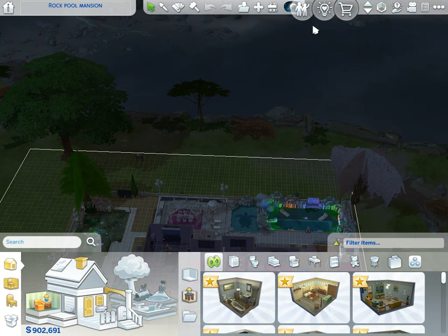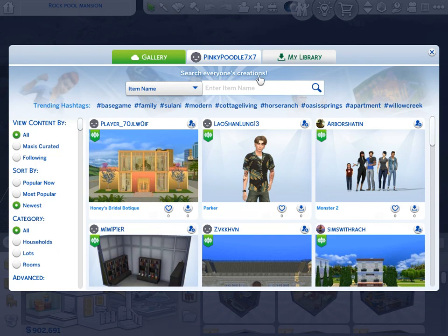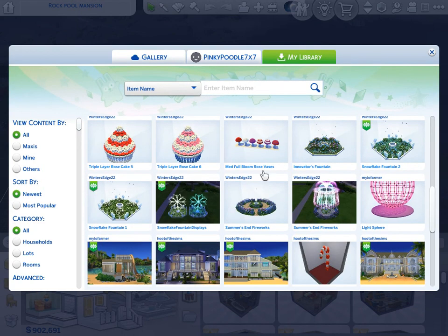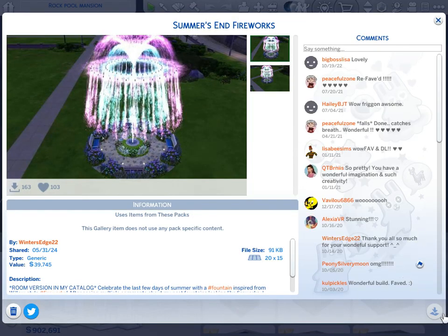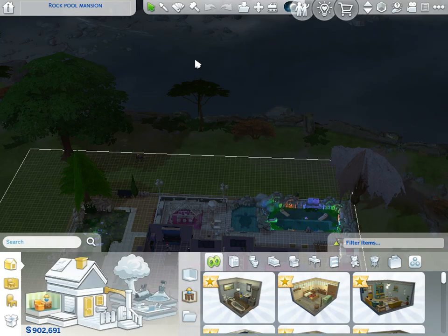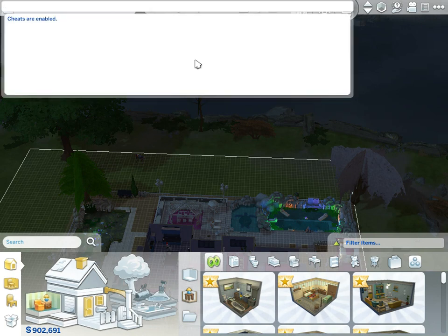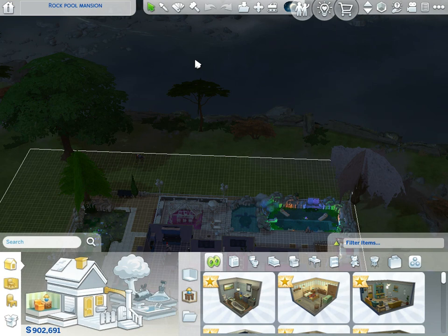This one is by WinterEdge22 and you can download it right here — it's so awesome. But before I download anything, since I just opened my game back up, I need to have move objects on. Go to Testing Cheats True, and make sure you do this before you download custom content: bb.moveobjects on. A lot of times when creators make custom content they use that cheat, so it's best to have it on.